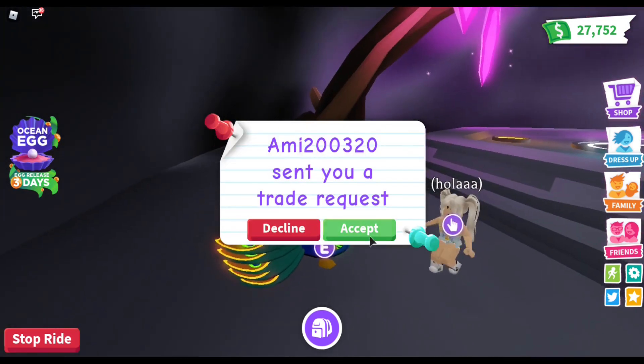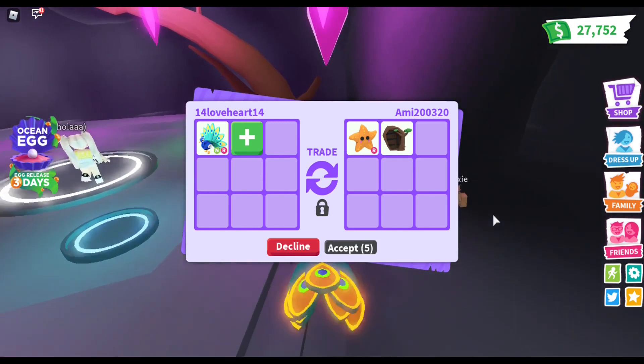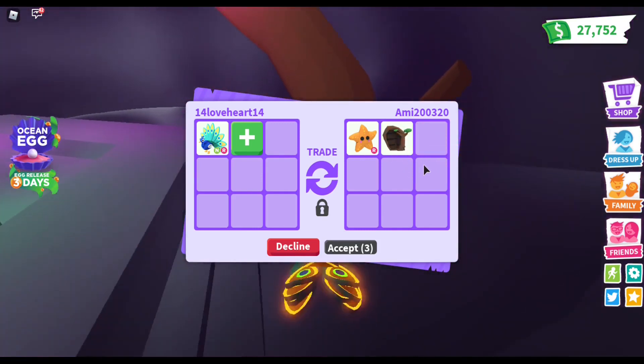Oh, I already got a trade — a right starfish, nice, and a magic door as well. Nice offer, but I'm sorry!